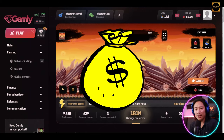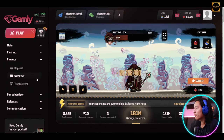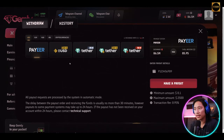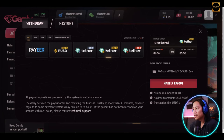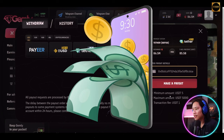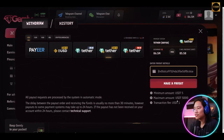Finally, let me show you how to withdraw your funds. Go to Finance and click Withdraw. Choose your method — for example, Tether — then make a payout. Enter your wallet address. The minimum amount is five dollars, the maximum is five thousand US dollars, and the transaction fee is one dollar.